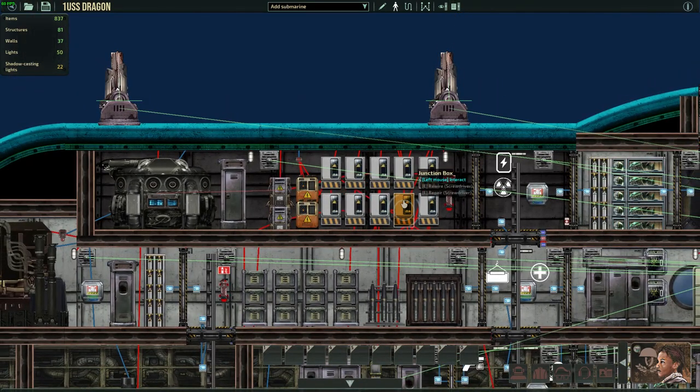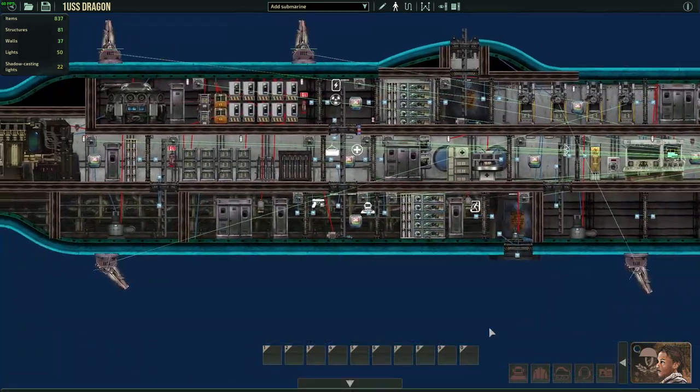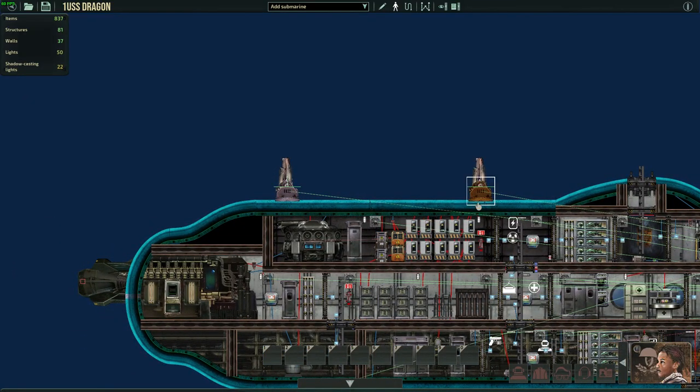Here you have the reactor room with the reactor in it, fuel rods, screws, and wrenches. We also have the junction boxes, the batteries, and the super capacitors. The cannons are all linked with the super capacitors.